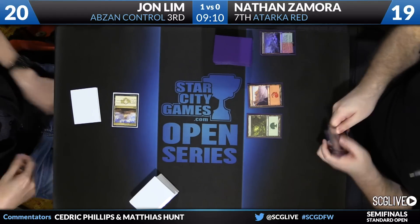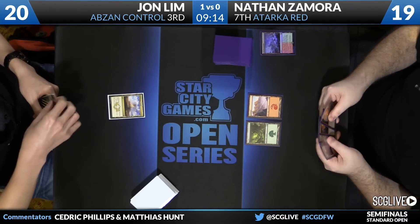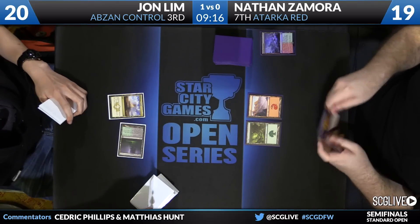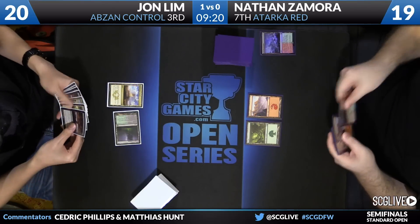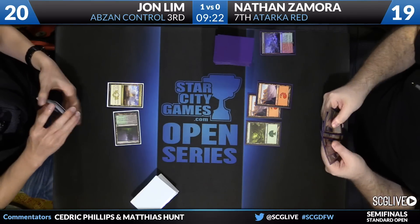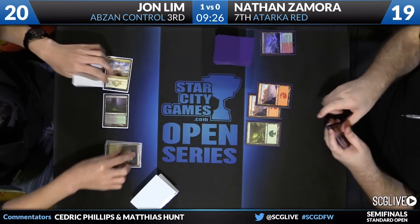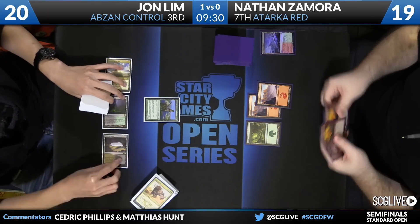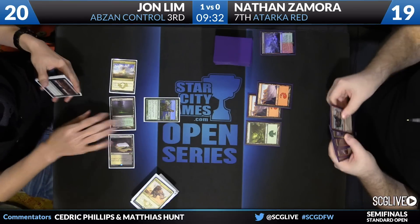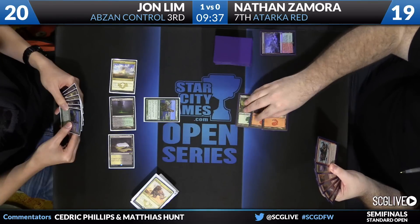A draw, then Lightning Strike — pass the turn back. That's not good news for Nathan; he needs those creatures. Jon does appear to have a turn-three Courser, as well as a Dromoka's Command and a Drown in Sorrow. Nathan's hand is super reactive at this point — he drew a copy of Atarka's Command but has no creature in hand, no Hordling Outburst, no Dragon Fodder, nothing. He's got Roast and Stoke the Flames. When the first creature of the game is a Courser, that's not good for Nathan — and it reveals Siege Rhino on top.